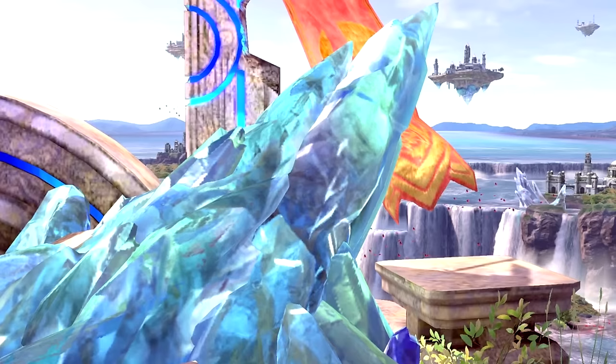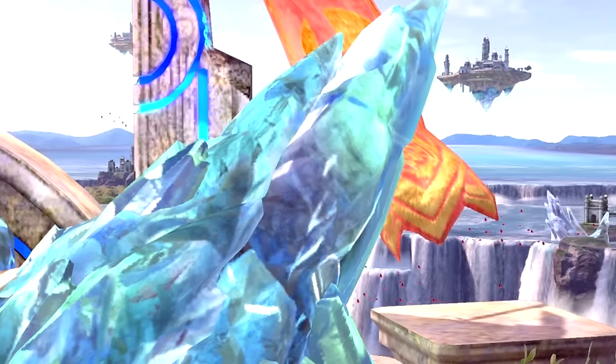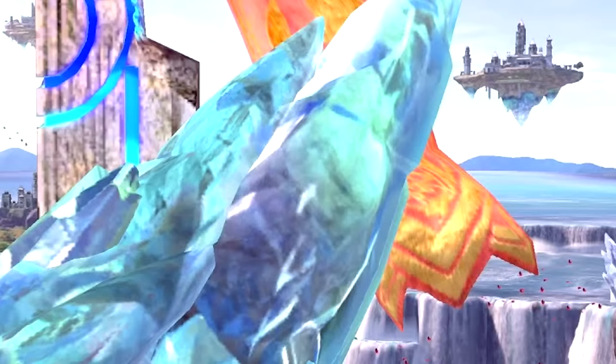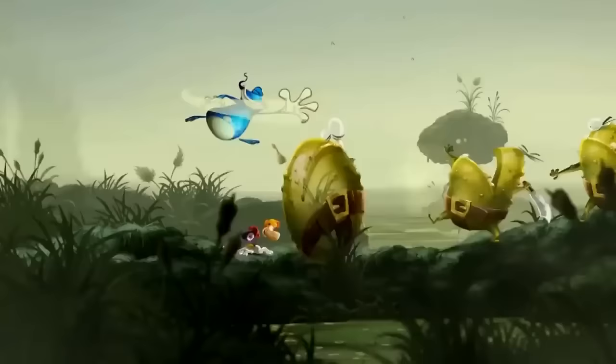Rayman in ice. During the height of Super Smash Bros Ultimate's hype, some people claimed to see Rayman's model inside an ice spike in the Battlefield stage. This led to a theory and running joke that Rayman would burst out of the ice in his fighter reveal trailer. This never ended up happening.